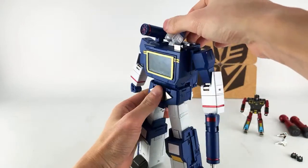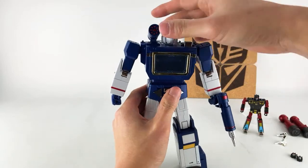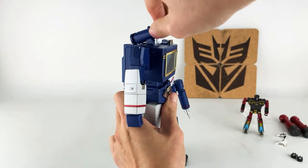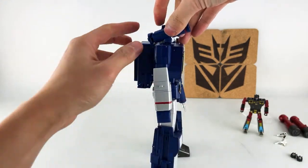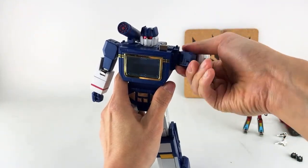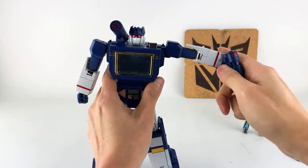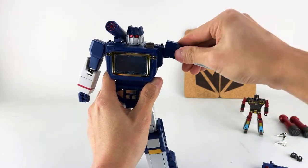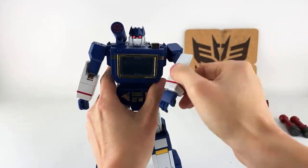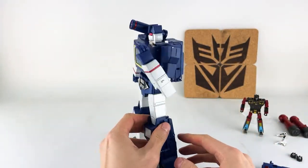Articulation-wise, his head is on a swivel and on a hinge, so he can look up a decent amount. He can't really look down at all. His gun is on that post so he can rotate, and then it has a double hinge which I find annoying to deal with. His shoulders are nice and ratcheted — ratcheted out going to the side. He has a bicep swivel. He has a single jointed elbow but it goes all the way up, which is very nice.